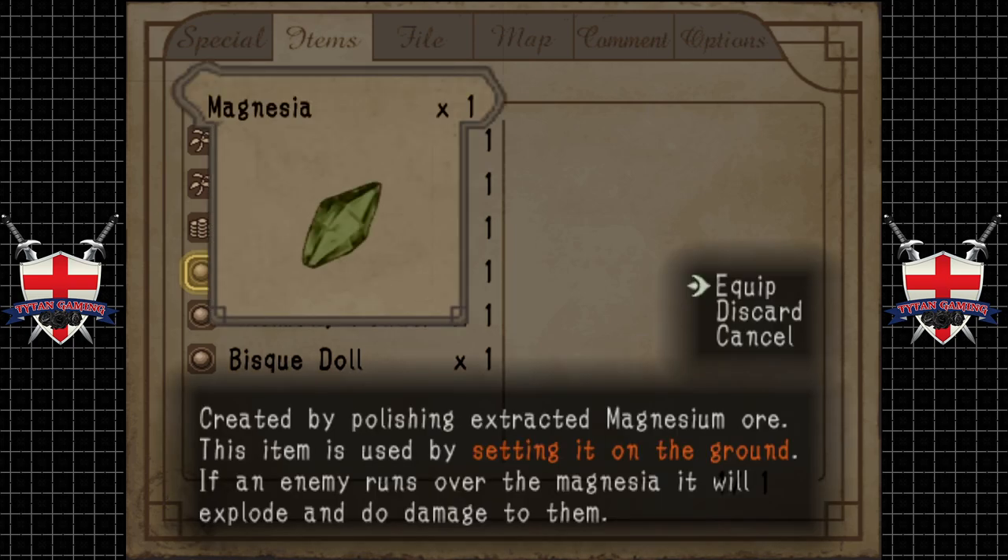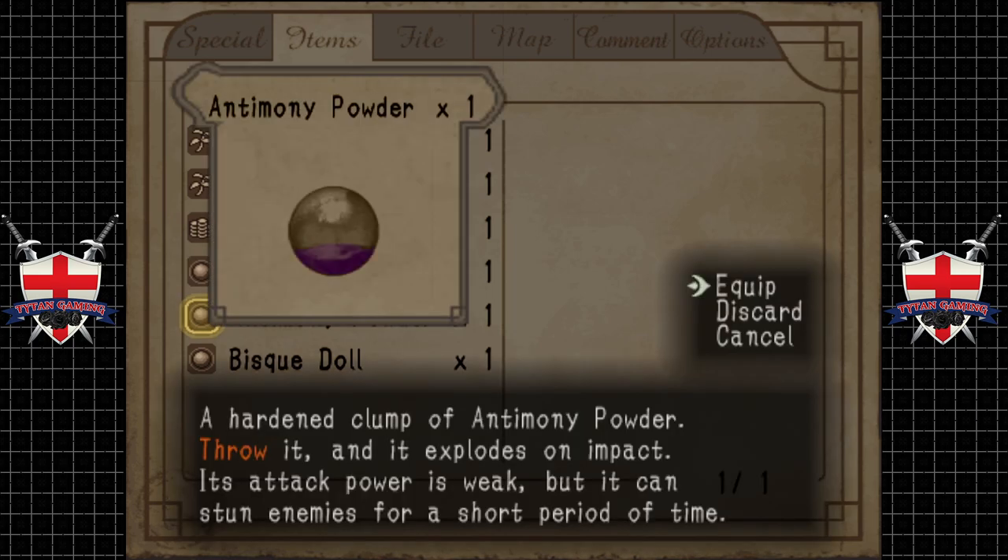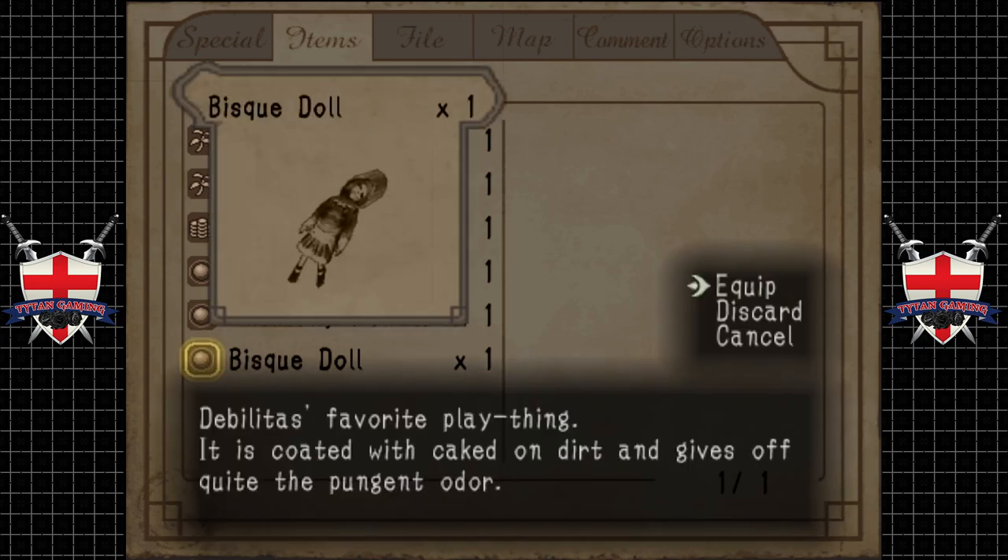Created by polishing and extracting magnesium ore. This item is used by setting it on the ground. If an enemy runs over the magnesia, it will explode. Alright, so that's a mine then. A hardened clump of... my dyslexia is not letting me read that. Threat and explodes on impact — its attack power is weak, but it can stun enemies for a short period of time. So we actually have some equipment.